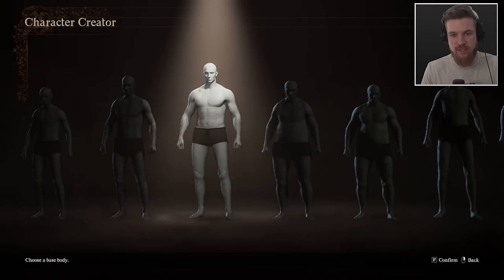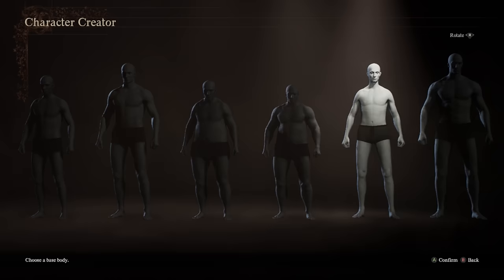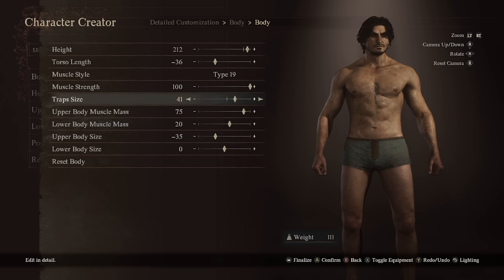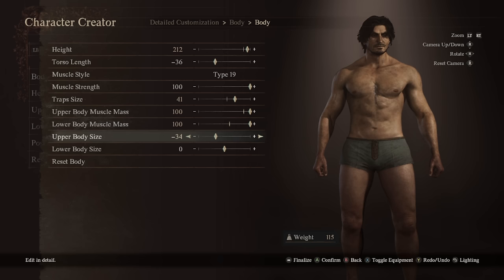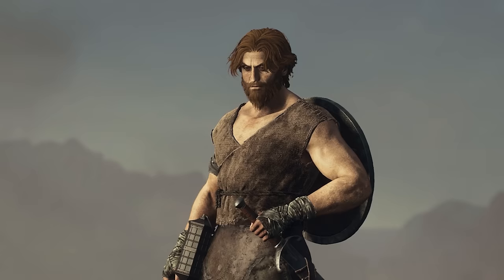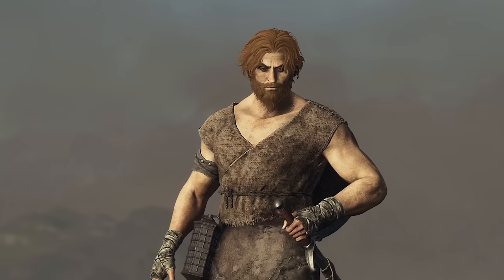Starting out, here are some mistakes to avoid in character creation. A few things will affect your in-game stats. Firstly, you have height, leg and arm length, which affects how far your weapons can reach and how fast you can run. The taller and bulkier your character is, the higher your total stamina will be, but it will also regenerate slower compared to being smaller. Ideally, a fighter wants to be large and bulky, which also positively affects the amount of weight you can carry, allowing you to wear heavier armor without being over-encumbered.